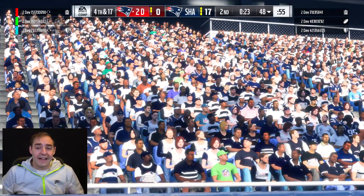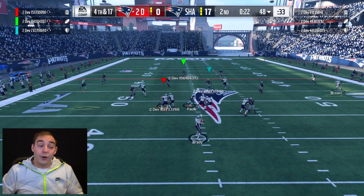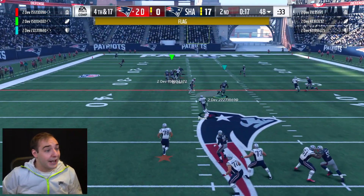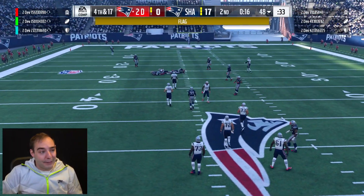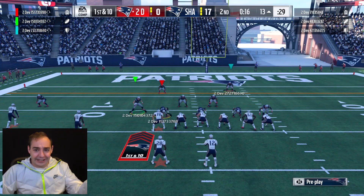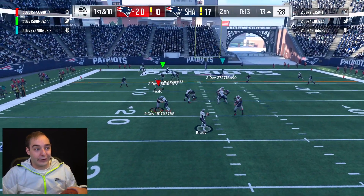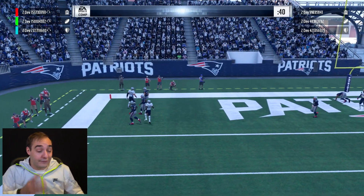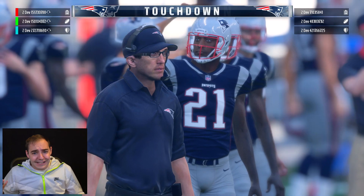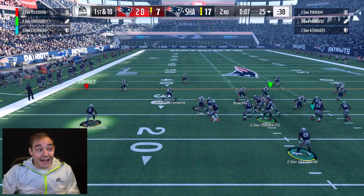We get another sack and that brings up a fourth and 17. We got a nice little lead, 17 to nothing, we are cruising right now. I try the same thing again but go low — that is going to be a penalty, JJ Watt roughing the passer. We were trying to eat Tom Brady out here, going for the legs. They will come back and on the very next play they pick up a touchdown, so now it's no longer a shutout.